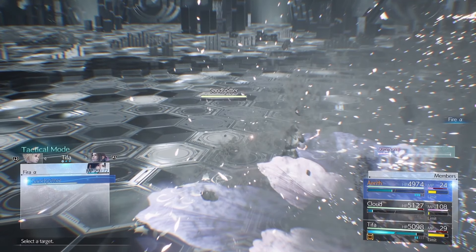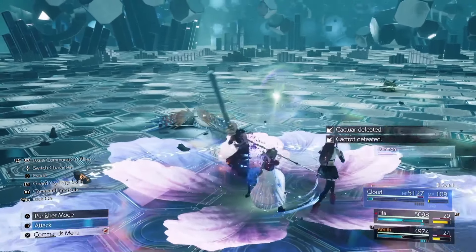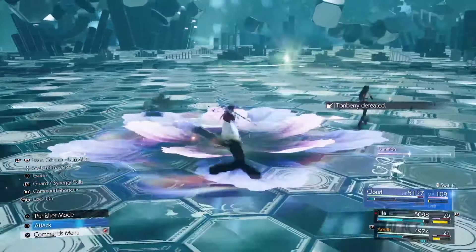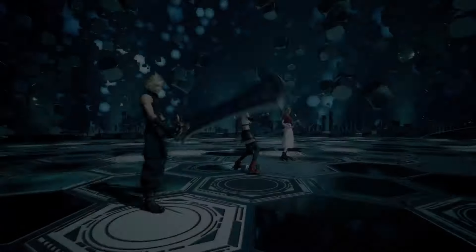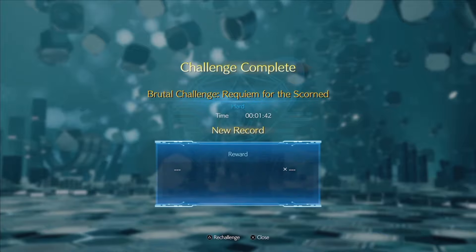Sand Spitter is annoying. Either attack it when it comes up from the ground, or swap to Cloud, go to Punisher mode, and hold down your guard button until it pops up and then kill it. And just like that we're done. Hopefully you found this guide helpful — if there are any unanswered questions, ask down below. If your materia aren't maxed out yet, consider checking out the method I used to level mine up quickly. Until the next video, I'll see ya.